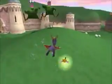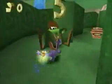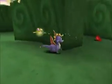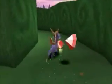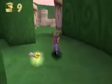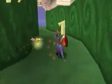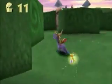Take control of Spyro. We can jump and glide, and square to charge. Circle for a nice little flame breath. Already got an extra life here. Pretty much the object of the game is to kill things, collect treasure, and make it to the end. Sort of a platforming game, I guess.